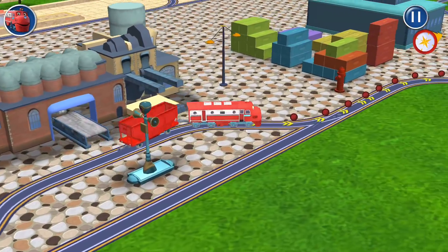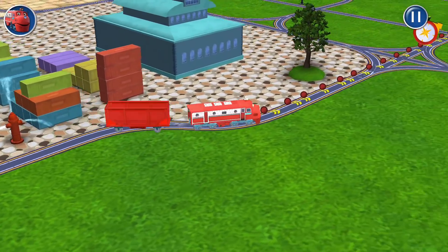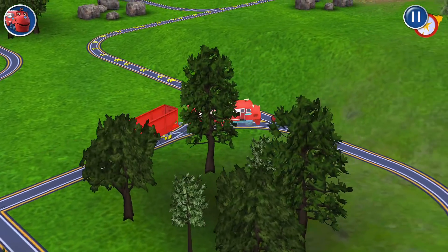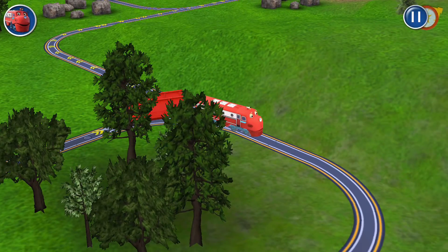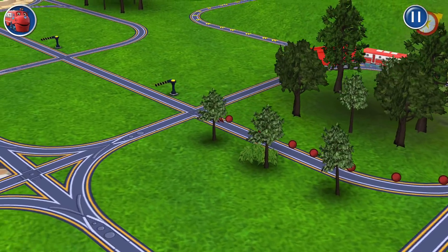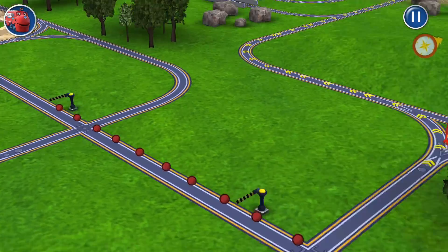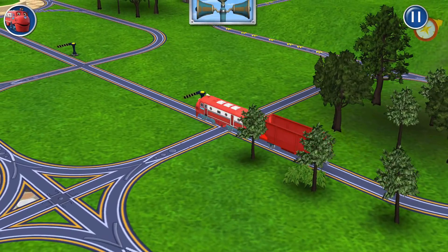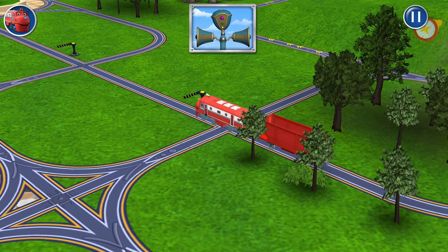Let's ride the rails! Wahey! Let's ride the rails! Tap the gate to open it so your Chugger can pass.